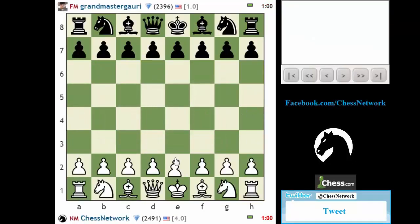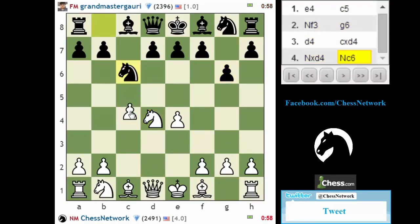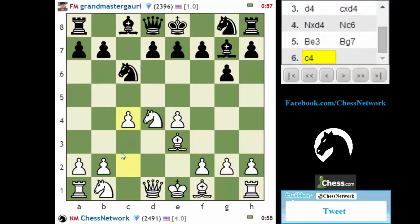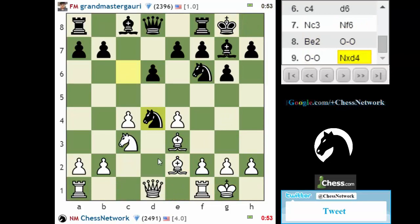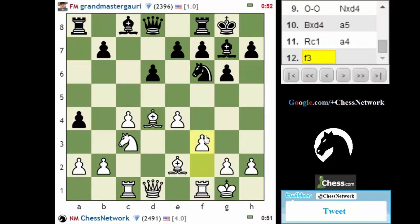Let's try again — e4 this time. The Sicilian. Let's defend my knight for one. Knight c3. Bishop e2. Let's watch over knight g4. Castle. Rook c1. Dark square bishop exchange. Knight d7. C5 stuff. Dark square bishop exchange.